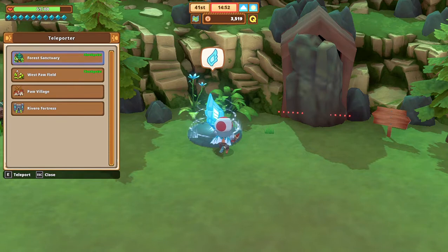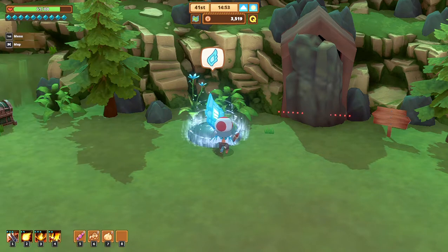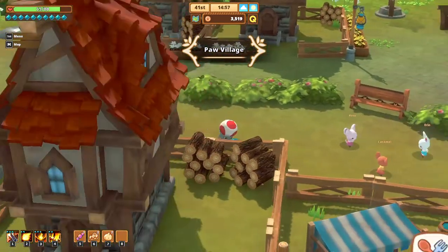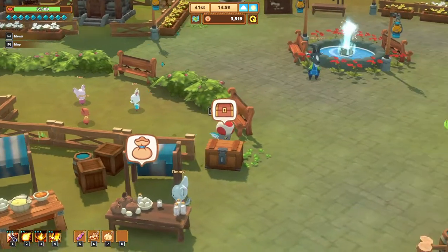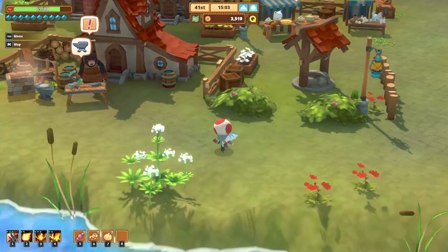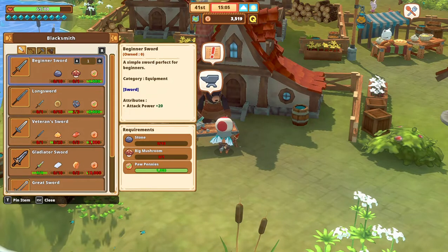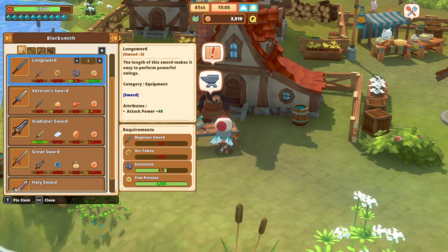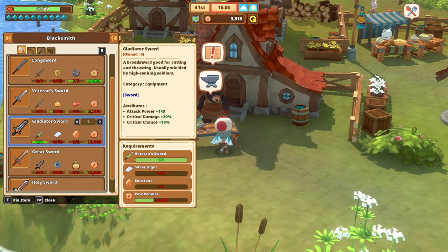We're going to go back to Paw Village. Put up some of our stuff that we've retrieved. We're going to go check out Shamrock and see how much the neck sword is, because those hyenas are powerful. Shamrock has a quest. The next one would be the gladiator sword — ten silver ingots and two sunstones. We know how to get sunstones, and now we know where we can go to get silver ingots.